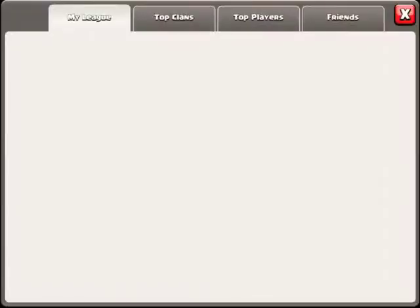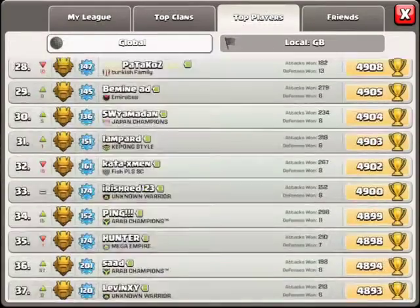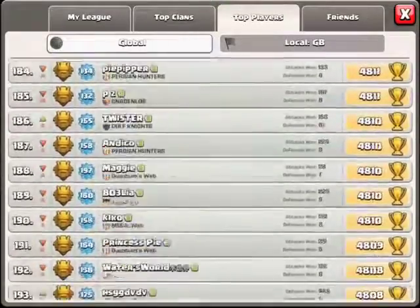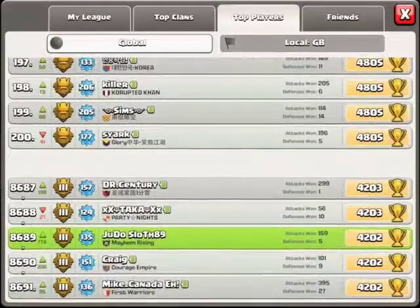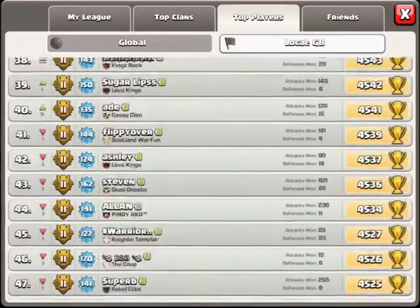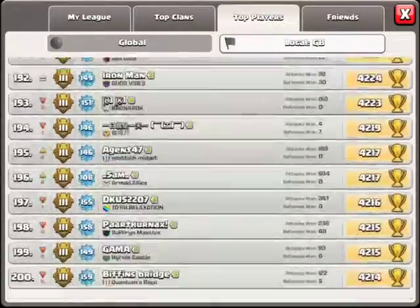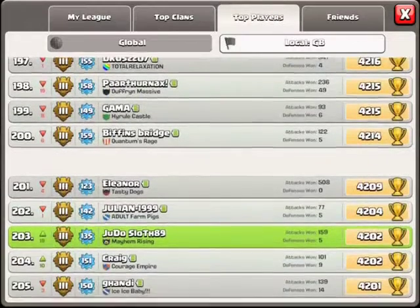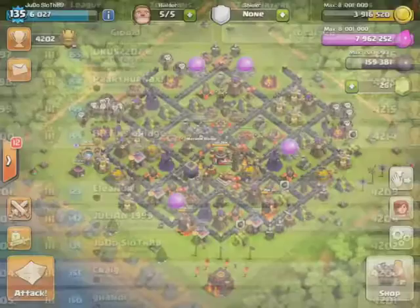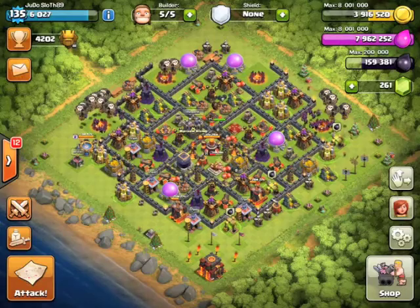If we pop across to the leaderboards and see how we're doing — we'll first look at global here. We were inside the top 10,000 at the end of last episode and we finished this one 8,689th, not too bad. And if we pop across to GB we must be getting closer — we've climbed quite a few trophies there. 203rd! We are only 12 trophies off. Join me next time where we make a push to the top 200 — this has been Judo Sloth, peace out.